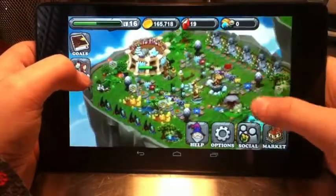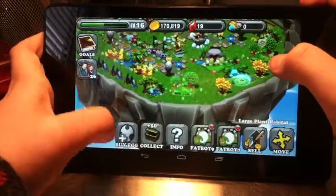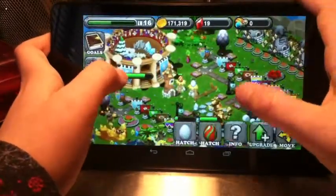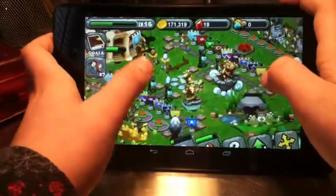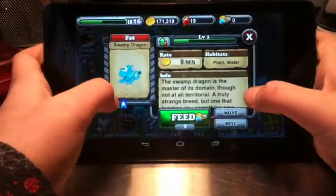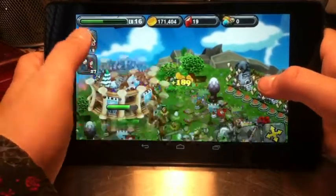Hey guys, it's Mellow Yellow Pro here with another Dragon Veil video. Not much has been happening — I've been breeding. I decided to get a wind dragon, and right there we have a flower dragon that's almost done. I just got this guy, he's a swamp dragon, so yeah, everybody's just chilling out.